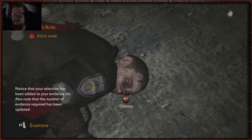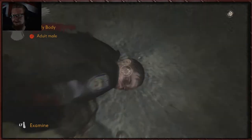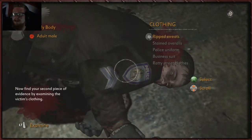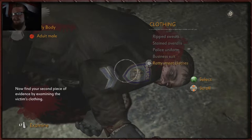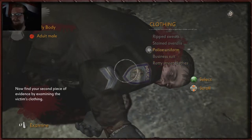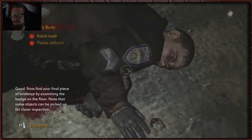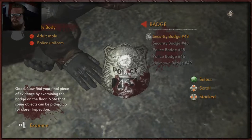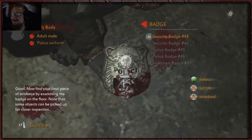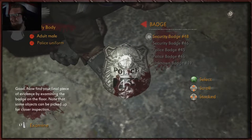Notice your selection has been added to your evidence list. Also note that the number of evidence required has been updated. So his clothing — ripped sweats, stained overalls, police uniform, business suit, or ratty street clothes. You'd have to be pretty simple to get this one wrong. It's obviously a police uniform. And of course we need the badge. That's wobbling — kind of strange. That is a security badge, number 46.